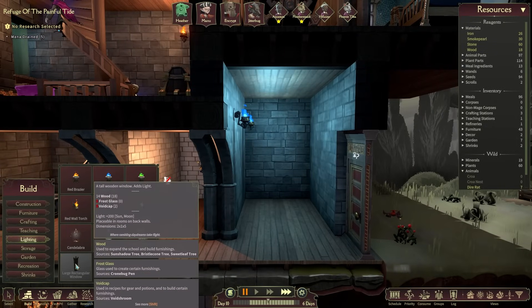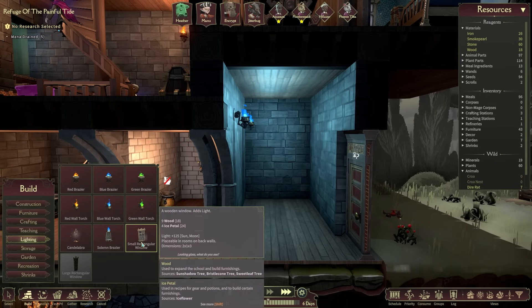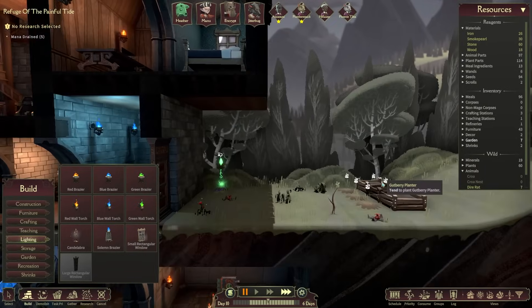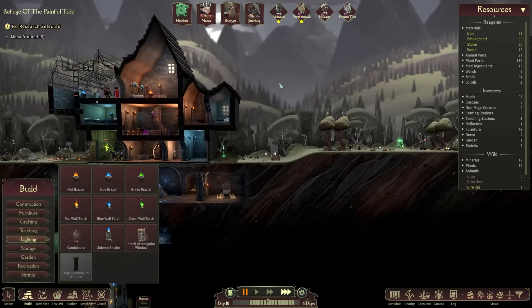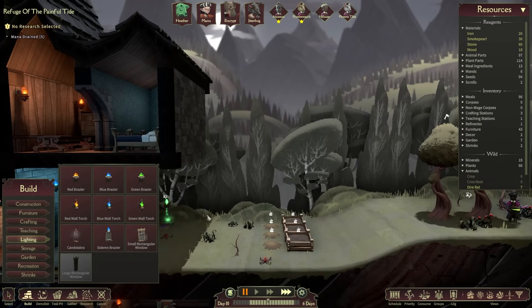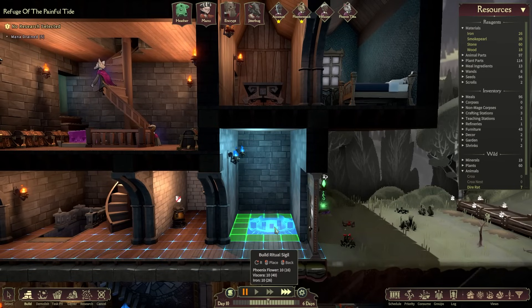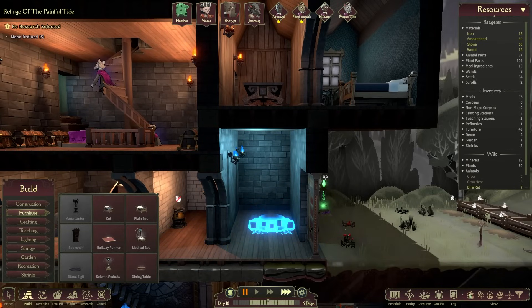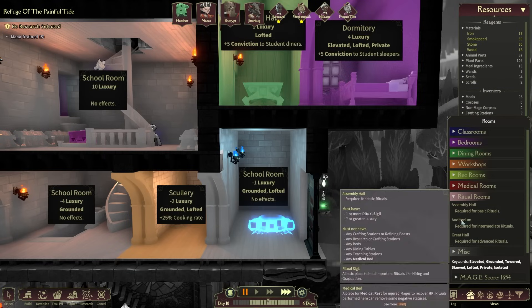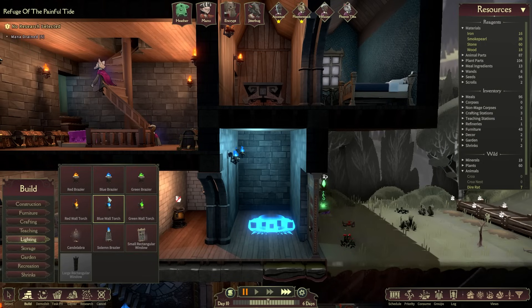The large rectangular window needs frost glass and void cap. Frost glass requires light plus 200 sun or moon — 125 sun. It may be possible to have internal spaces with more sun than outside. I'm not sure if this gives a growth bonus but we should be able to make a sufficient greenhouse area. Let's set up our ritual room: it requires one or more ritual sigil, two or more solemn braziers, and 35 or greater luxury.